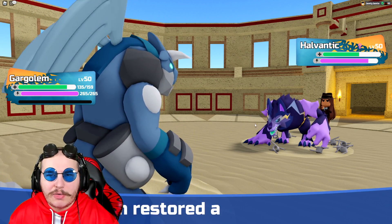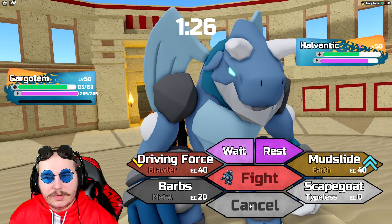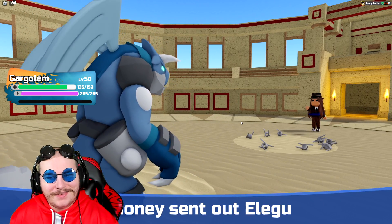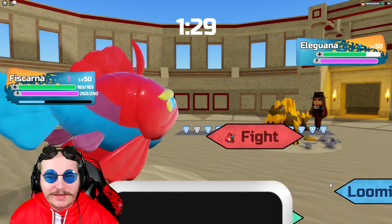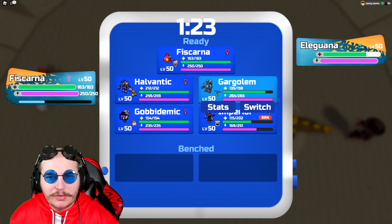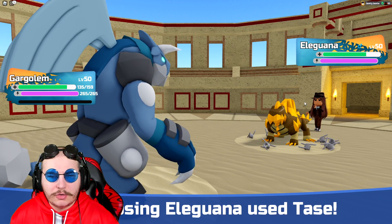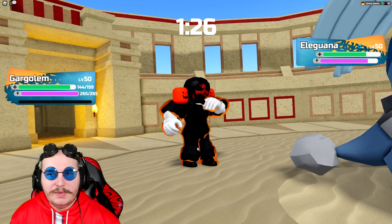We can just go back into Garagolum here. Baneful Bash — that's fine, we don't really care about that. I guess I just want to Driving Force, but is that predictable? Definitely predictable. I think we're actually just going to Fiskana, predicting it. They go for Withdraw — into Eliguana. Did they predict me to go into Fiskana? No, because they didn't even know I had it; I never revealed it. I'm a little confused — what is Eliguana going to do to Garagolum? I'm going to go back into Garagolum because I can Driving Force it out and Electric moves aren't going to hurt me. Taze? Immunized. I'm a Murph type, so I don't really care about that.